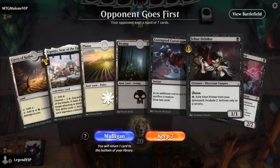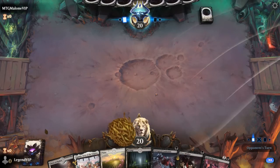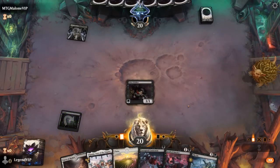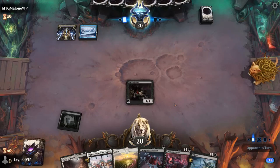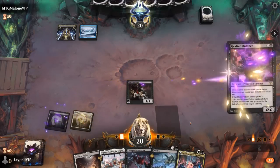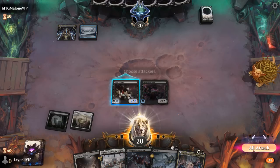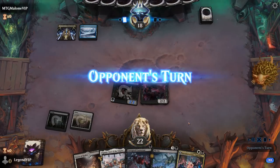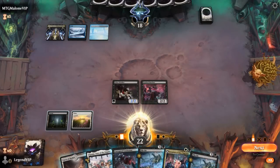Okay, we're on the draw. Hand is pretty mediocre but with Conviction sacrificing a Drinker we might be okay. Opponent is on Esper. We go to hit for two, and next turn we could Pile On.